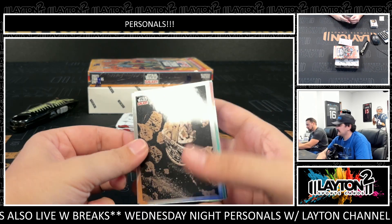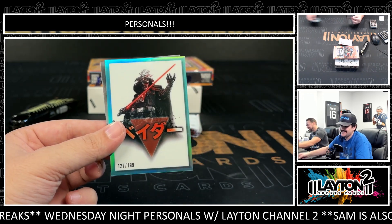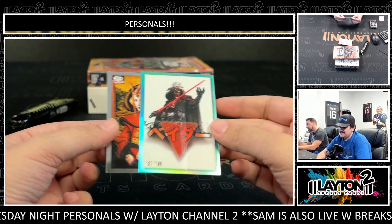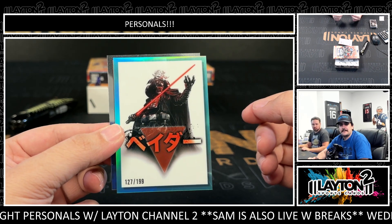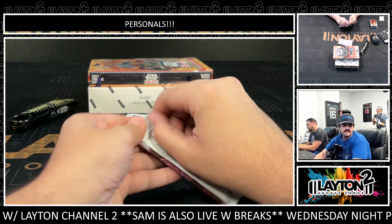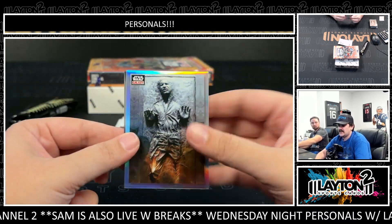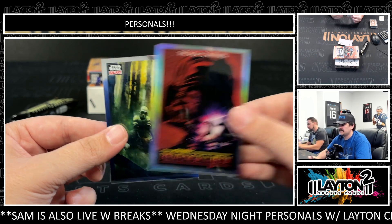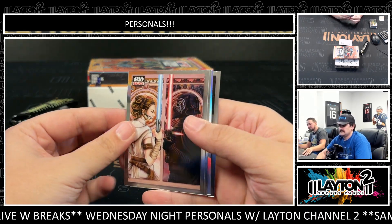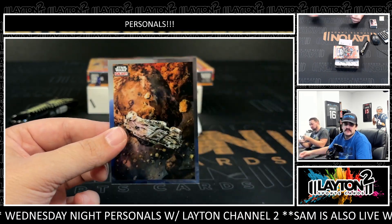Grievous gets a nice one. Line off on Kenobi — everybody wants his cards, man. There's a Do or Do Not, and this is nice — a reimagined Vader, numbered 199. Those refractors sell like hotcakes. I love the reimagined set with all the Jedi as samurai — very, very cool set.